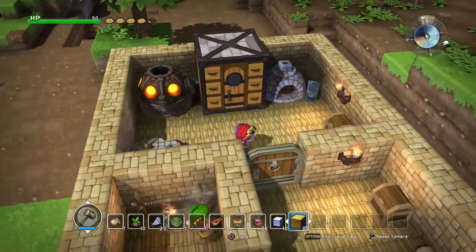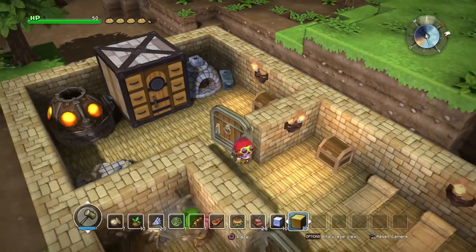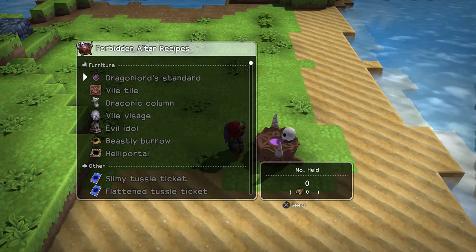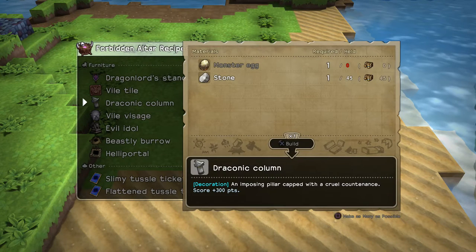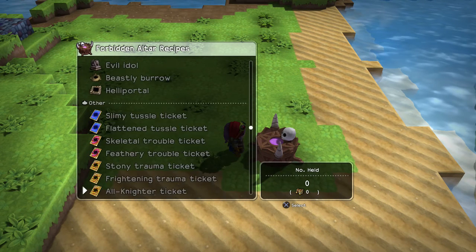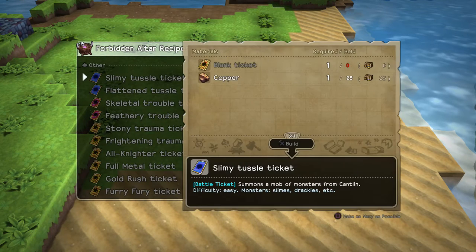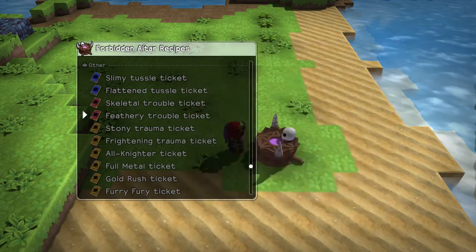On the forbidden altar you can build the dragon lord standard — I've never built one because you need silk and I'm not sure how to get it yet. There's also vile tiles, draconic columns, vile visage, evil idol, beastly burrow and heli portal — some really cool evil demonic stuff. There are also tickets for some kind of coliseum with monsters, but I've never actually gone into it because I'm not sure how you get the tickets — you need a blank ticket and some require more than one.